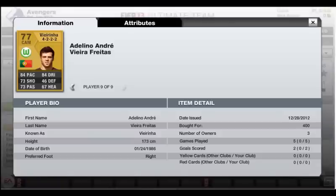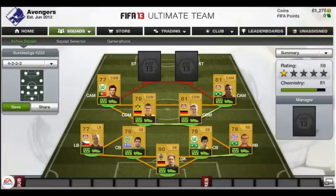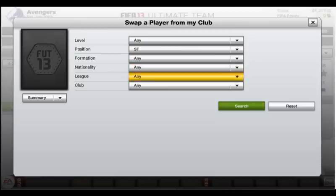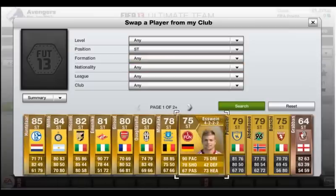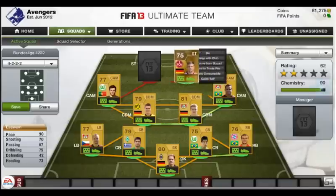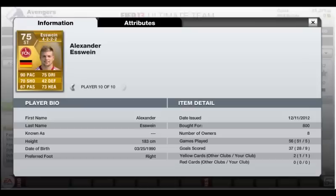At right striker we have my favorite striker of this team, Alexandra S1 — not because of pace but because of how outstanding a player he is. He's really fast, has a really great shot, can dribble pretty well with only 3-star skills, and has great heading.